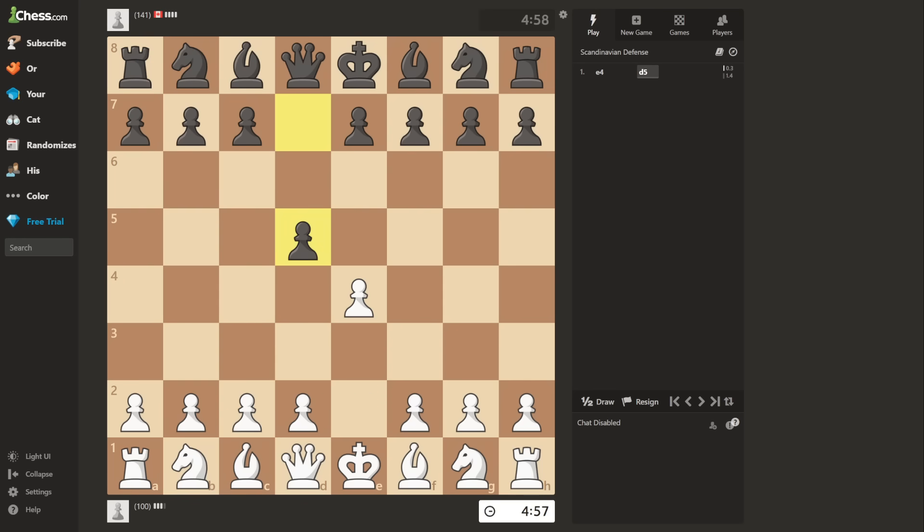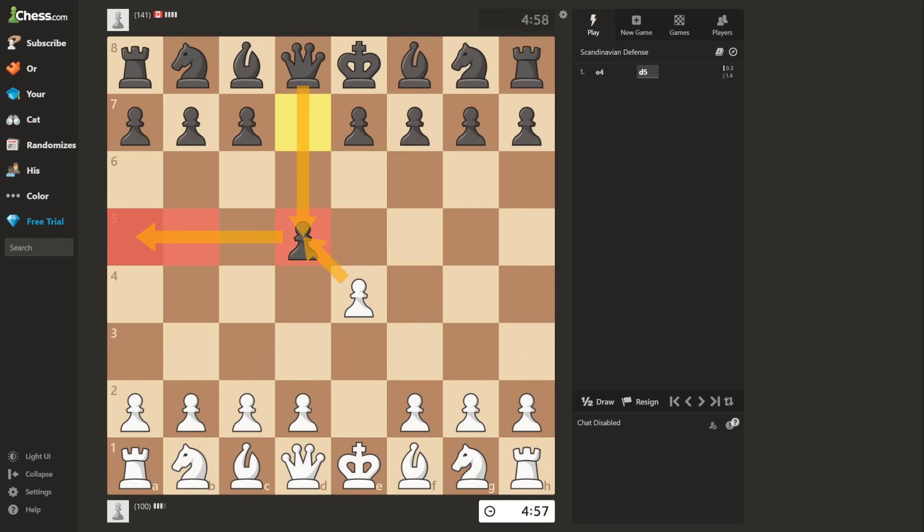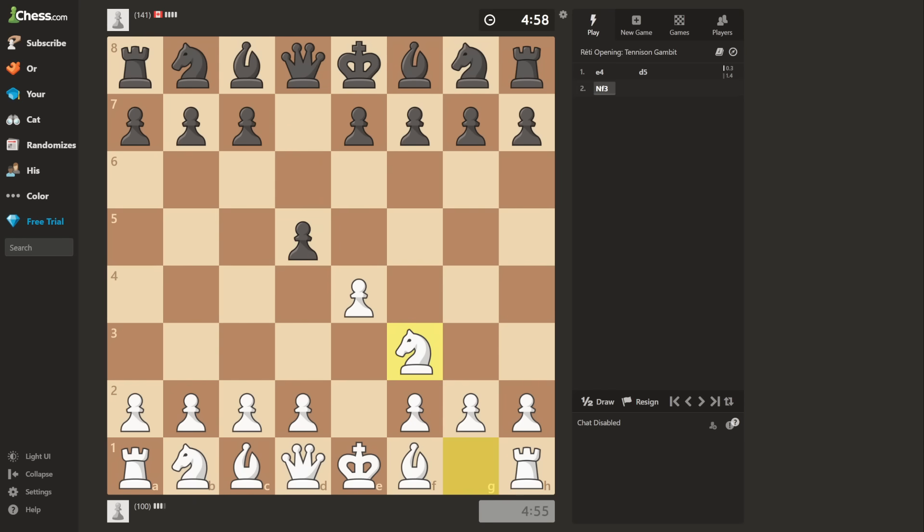D5. Now normally I would have taken that pawn, but then there is Queen D5, Queen A5 — the famous Scandinavian defense Mises main line — which makes his queen pass through the critical B5 square, which would end the video. Therefore I have to choose a different line.